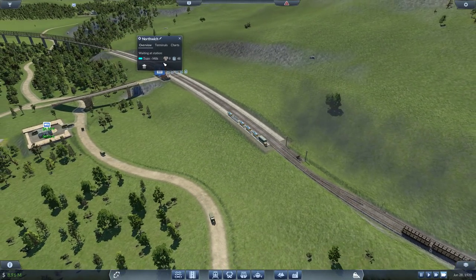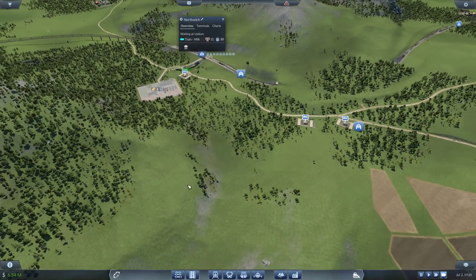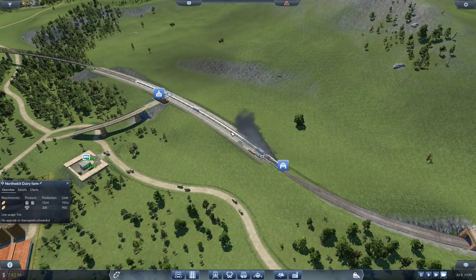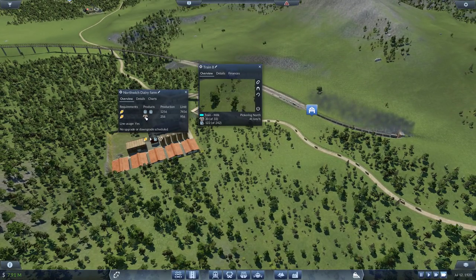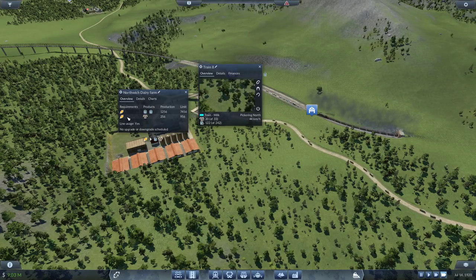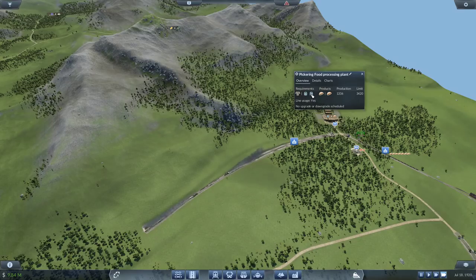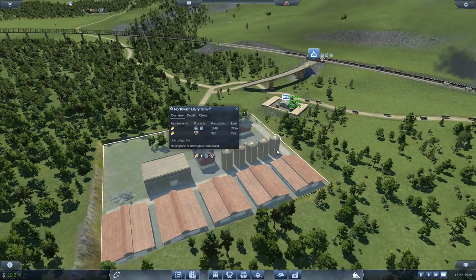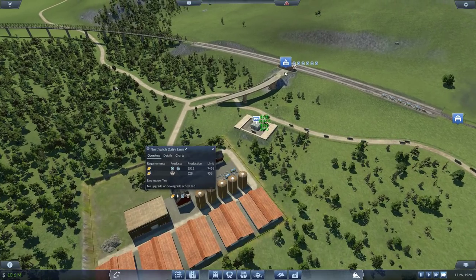Wait a minute — look at that, we have livestock here! This guy is carrying livestock and milk. What changed? That's quite interesting — is this because the building upgraded? They're both producing food now. I think that's because this one upgraded. I'm not sure if this is the max level already, and I think that's why the milk production went down — because when a building upgrades, production zeros out for a month and then comes back up.